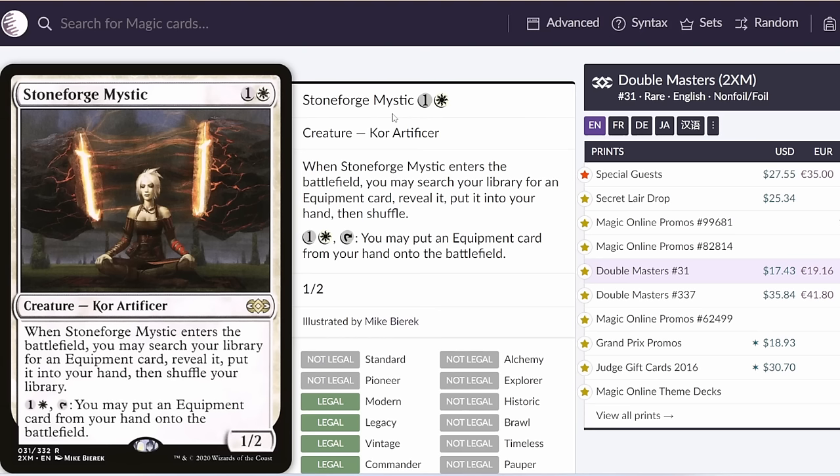Starting off with a really iconic card: Stoneforge Mystic, like I mentioned, is going to be legal in Historic but not Explorer, and I'm really excited to play with this one. This is a card I've really wanted to play with on Arena for a long time. In Historic, the best home for this is definitely going to be the Hammer Time deck. Hammer Time hasn't really been a big deck in the format for quite a while now, and I think that's mainly just due to lack of consistency.